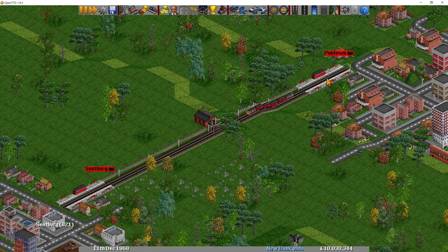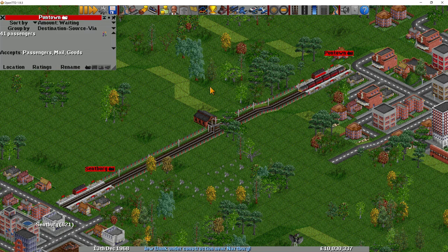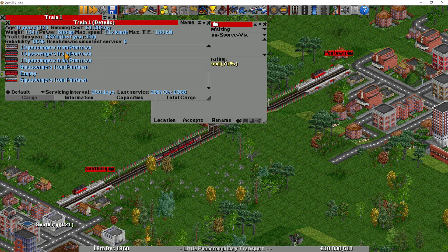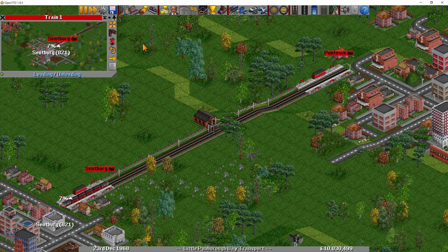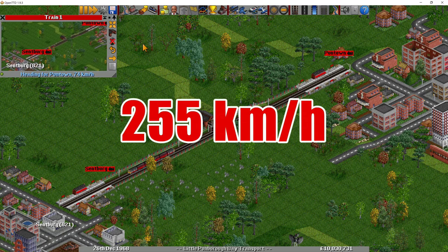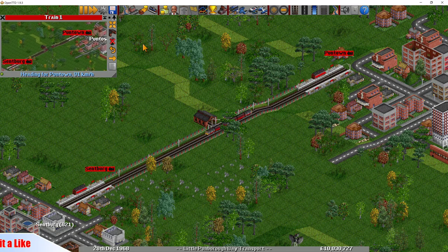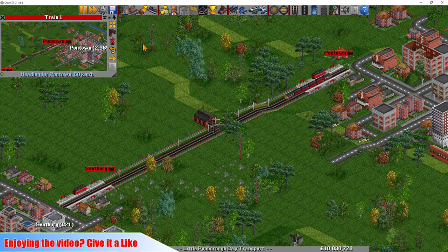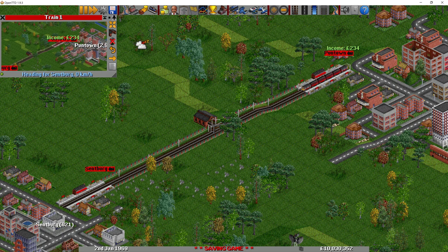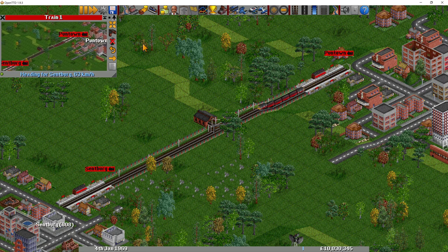So how do we get a good station rating? The first factor is the maximum speed of the last vehicle to load. We've got a vehicle with a maximum speed of 112 km/h. The better the speed, the higher the rating, up to a maximum of around 200+ mph, after which you can't get any better. Up to 17% of the station rating is made up of the speed of the last train that visited. So keeping your network updated with fast trains is important for good ratings.